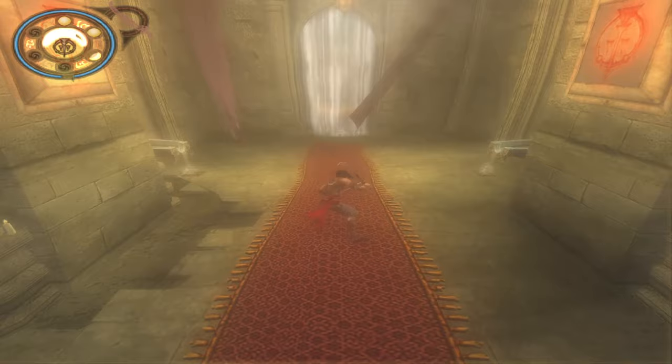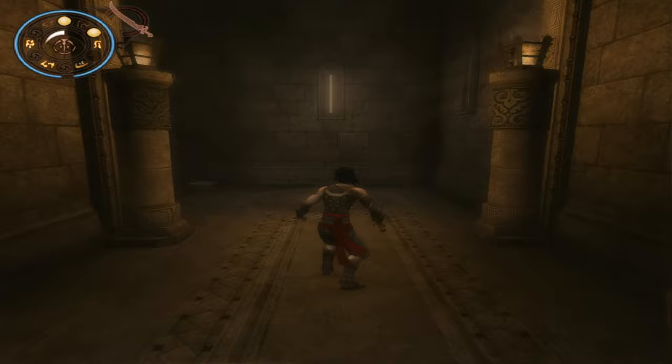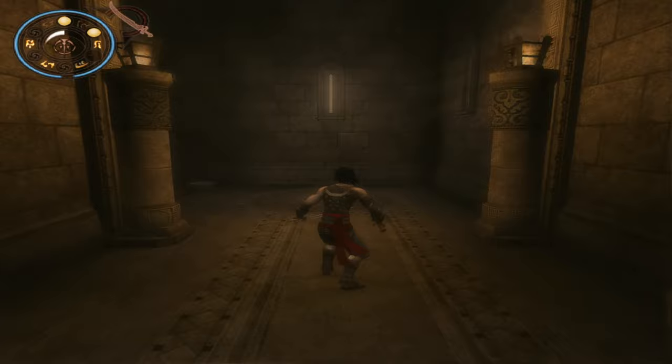Story gates are the mechanism which keep track of where you are in the game, since this game is semi open world. The story gate trigger is just outside of the entrance, so by skipping past it we can keep on a lower story gate, which will help us later on in the game.